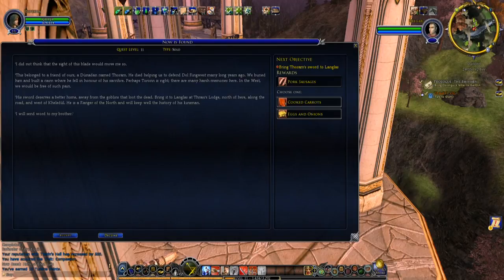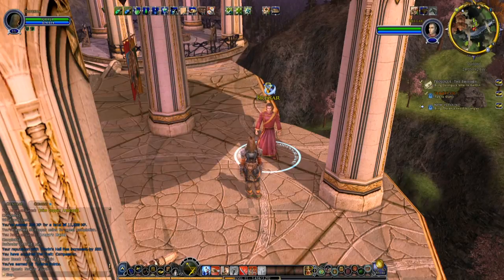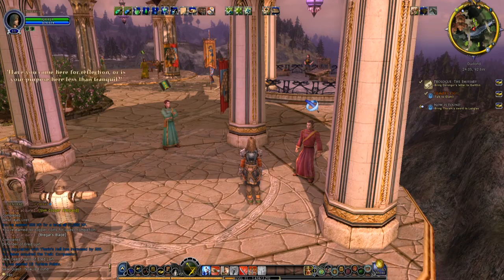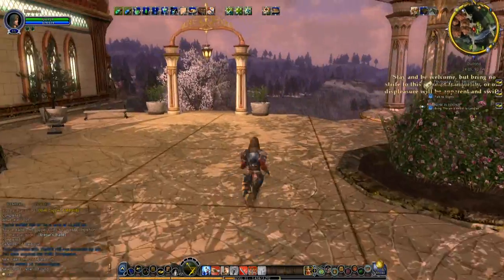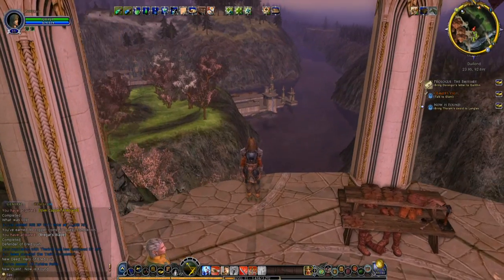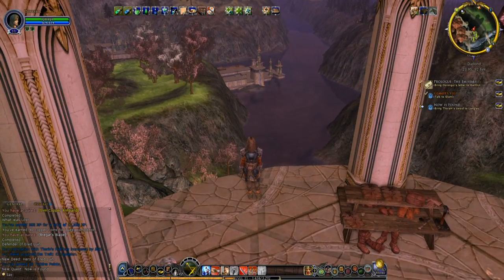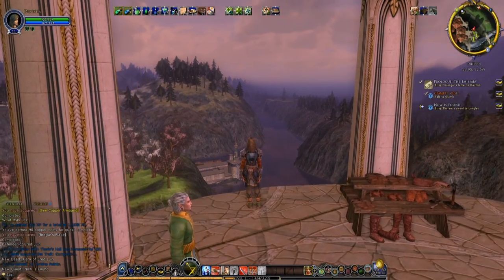His sword deserves a better home away from the goblins that loot the dead. Bring it to Langlis at Thrace's Lodge, north of here along the road and west of Keledul. He is a ranger of the north and will keep well the history of his kind. I will send word to my brother. We'd be happy to do that. And another deed completed, and a deed bestowed — that'll work out well. And if we take a look here, down by the river are the docks of Keledul. That's where the Dour Hand stronghold is — and that's northern Arid Luen and the river Luen. So another good view.